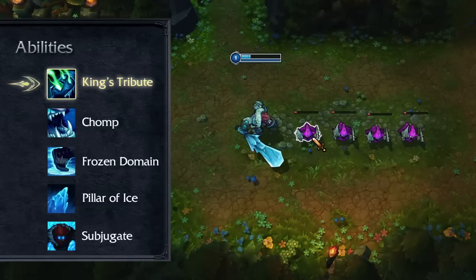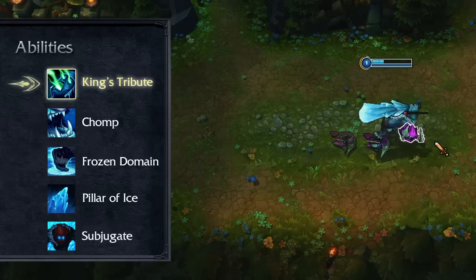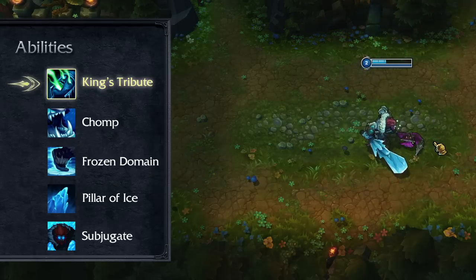When an enemy unit dies near Trundle, his passive King's Tribute heals him for a percentage of their maximum health. As an extra source of regeneration, this keeps Trundle surprisingly difficult to kill at all stages of the game.